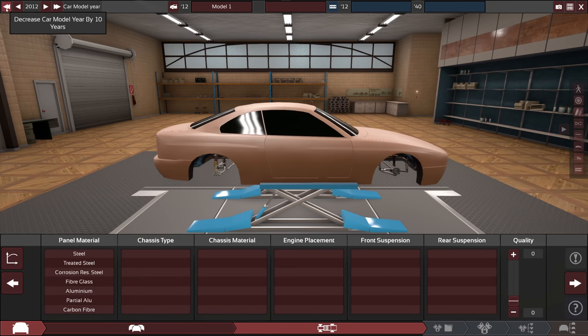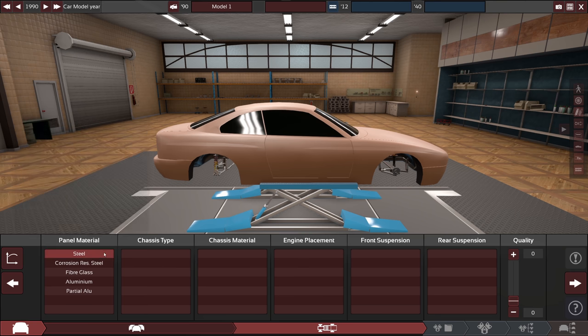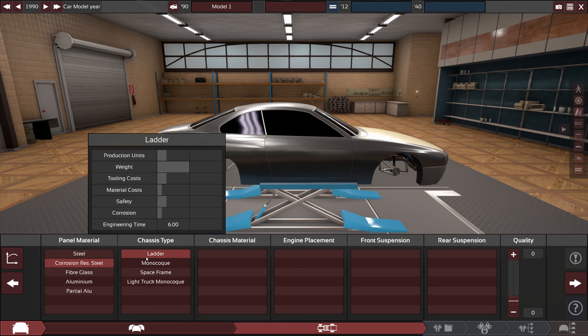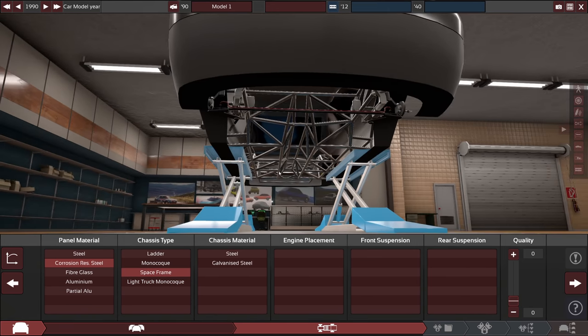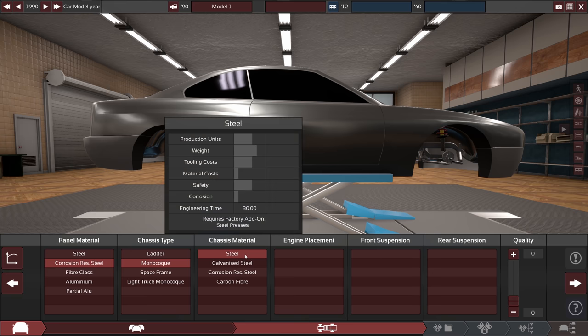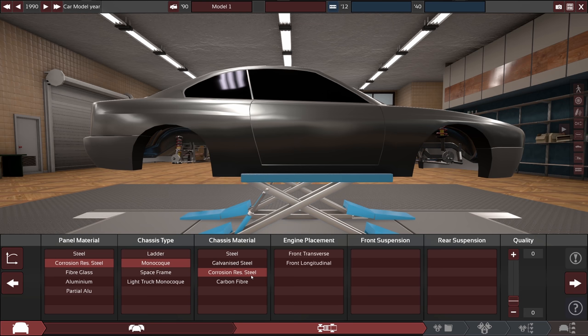The first thing we should do is make sure the year is correct because we don't want to use parts from the future. A couple of parts disappeared just from the panel material options. We have the choice between steel and corrosion resistant steel — since I don't know what kind, I'll give it the best option which is corrosion resistant steel. For the chassis type it's going to be a monocoque, and for the chassis material it's also corrosion resistant steel.